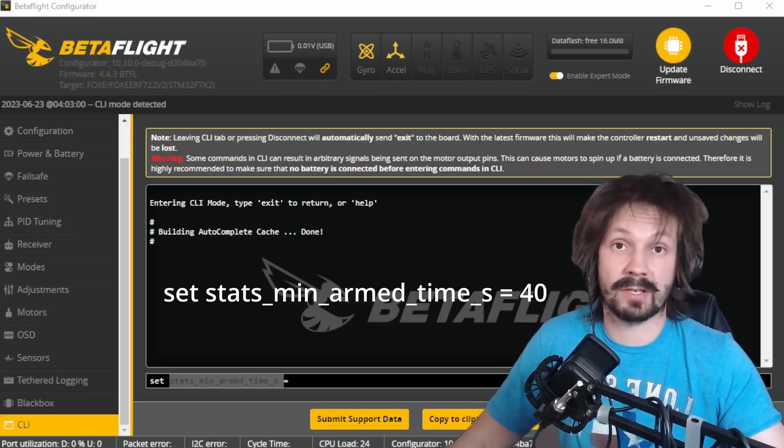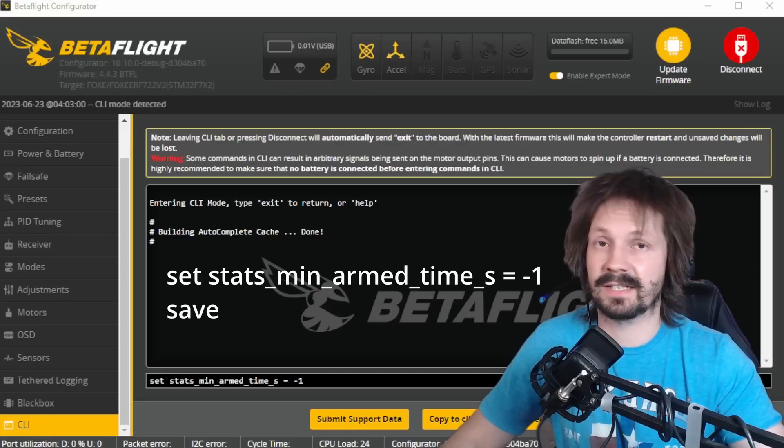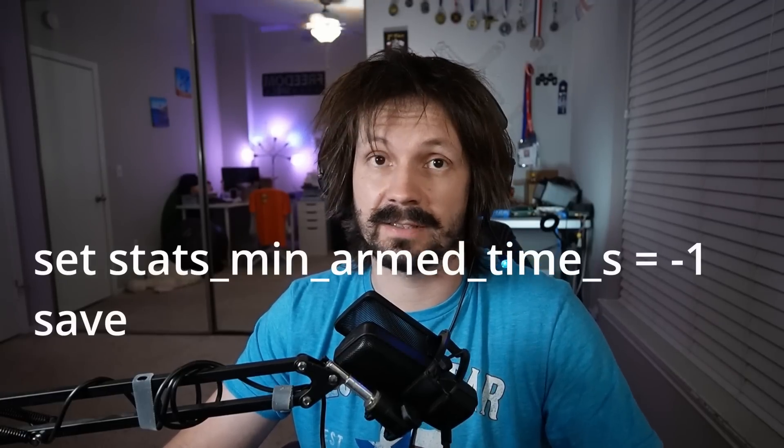In CAC mode, 'stats_min_armed_time_s' is set to 40 seconds, meaning global statistics only update if your flight was at least 40 seconds. If you land or crash before that, the flight won't count toward global stats. There is a small danger: saving data on disarm takes a few hundred milliseconds, and if something happens during this time you could lose all settings in your flight controller - not just statistics, the whole thing gets wiped. If you're scared of that, set 'stats_min_armed_time_s' to minus one to disable global statistics. Also note that H7 processors are extra slow when saving data.